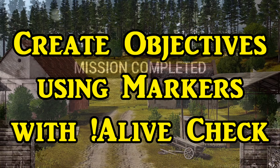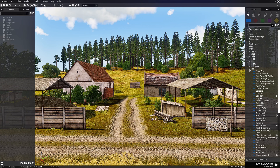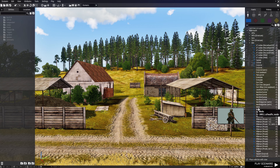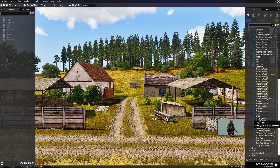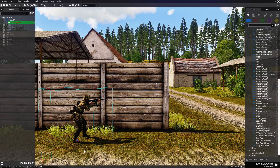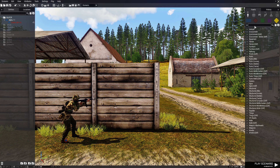Alright, create objectives using markers with a live check. We're going to create a little scenario. We're going to collapse this, then go down to Wehrmacht and then to Men, and scroll down to choose a soldier with the MP44. This is going to be our player.